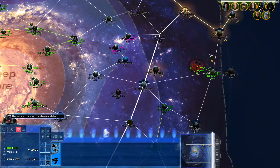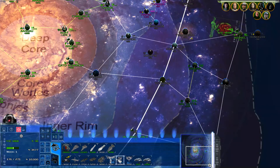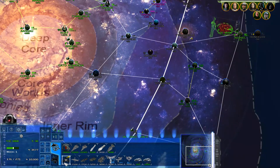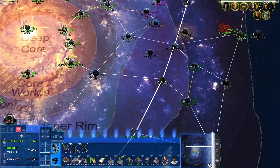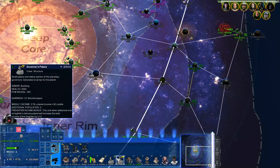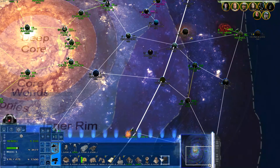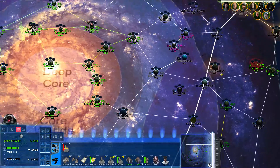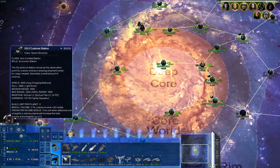The Maw Installation. Combat maneuvers initiated. We're going to want Governor's pool, and we're going to want a Coruscant XQ station — a custom station.